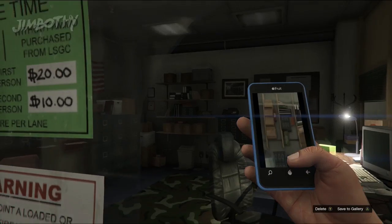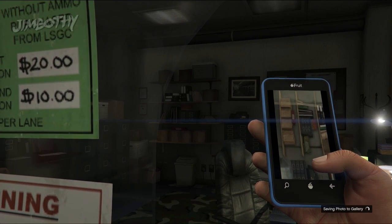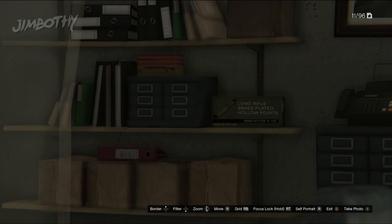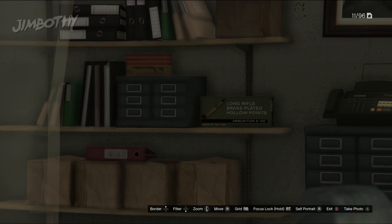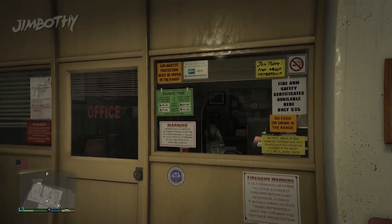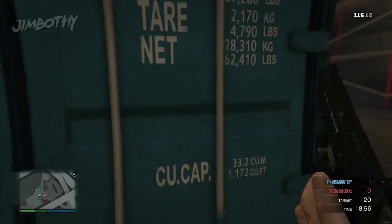Hollow points — if you don't know what they are, they're basically a bullet with a cavern in the middle of the tip, so when it's fired it breaks apart and causes maximum damage to whatever it hits. The bullet shreds tissue and causes way more damage than a normal bullet, and they're pretty much illegal everywhere in North America.